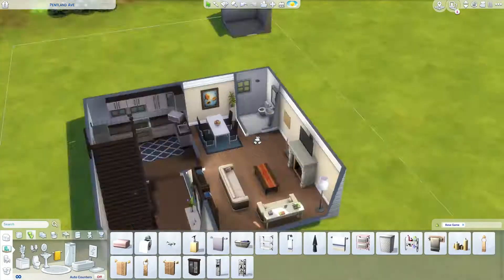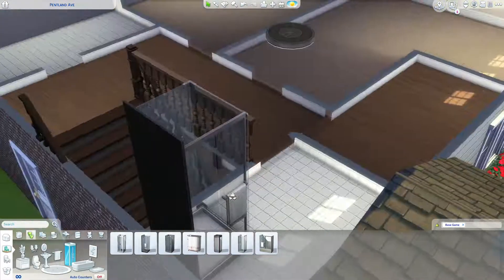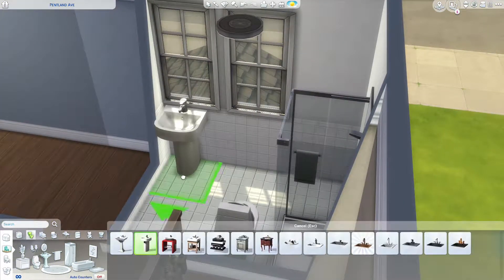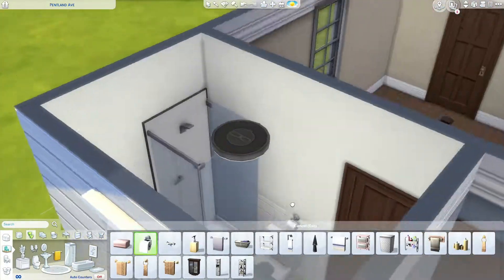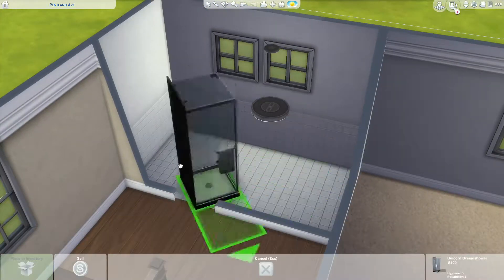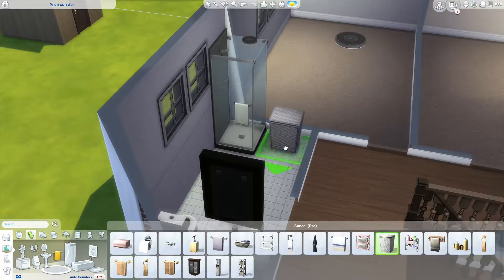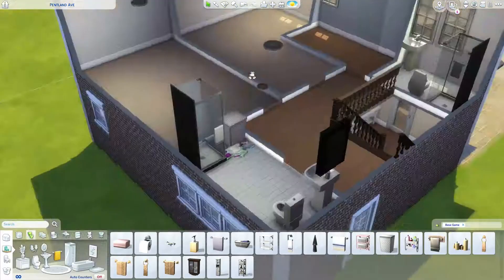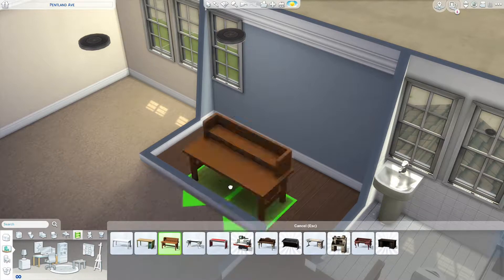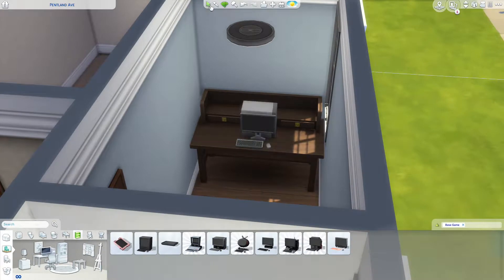Really basic bathroom downstairs — nothing really to say about that. The bathrooms are all pretty basic: shower, sink, and toilet. That one I had a bit of an issue with where to put things so that it's all together, and then sizing down the lights because the size of the lights sometimes frustrates me. And I put a decorative hamper in there with some dirty clothes, because I really love the laundry day stuff, but obviously it's a base game build so I don't have Laundry Day. So I put one of the decorative hampers in.